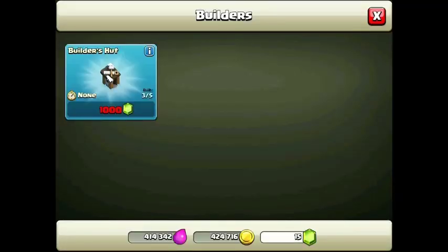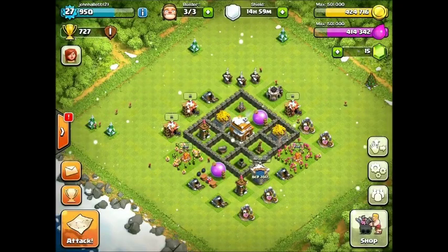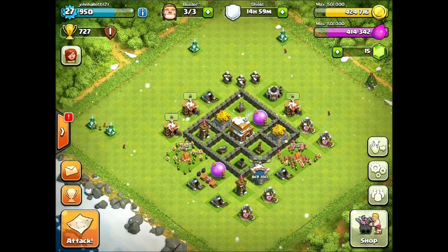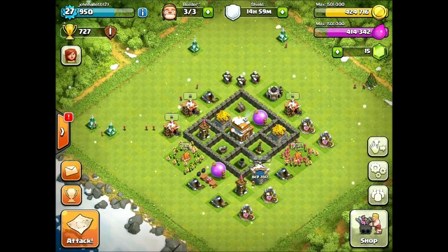Unfortunately, the next builder doubles the cost, so 1,000 gems is our next goal, which is definitely going to take a while. It might take until we max out Town Hall 6 or something crazy like that, but we will definitely be working toward that.